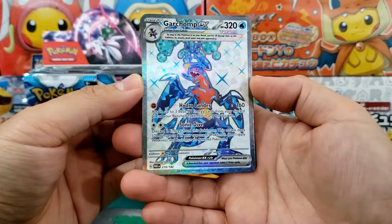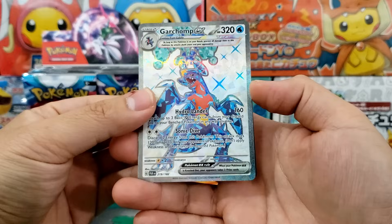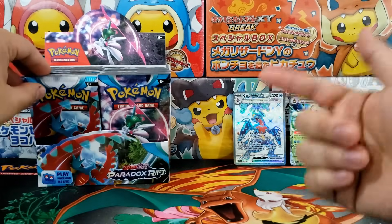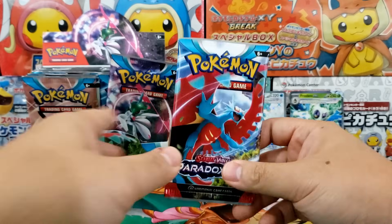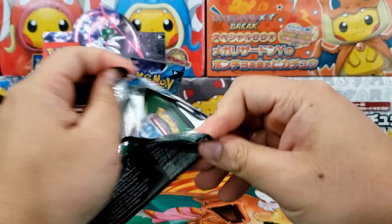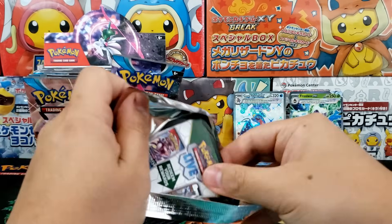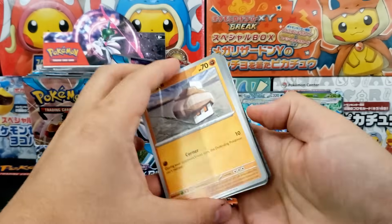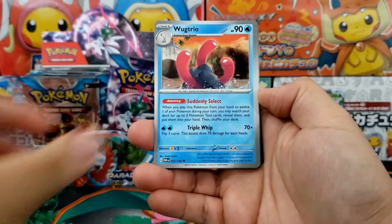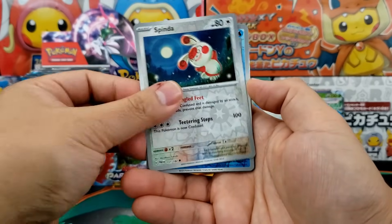We got ourselves the full art Garchomp EX right there. That is super legit. Very nice card to pull. The Magikarp one is really solid. And there's a couple of other Illustration Rares — just regular Illustration Rares — that are really popular. Some of the ones from 151 are like Squirtle, Bulbasaur, and Charmander. Those are all really solid right now because people want the full set. And it can be very challenging when the Illustration Rares are really quite rare because there's a bunch of them inside of every single set.